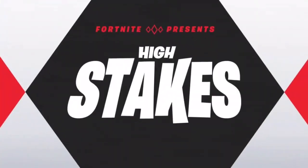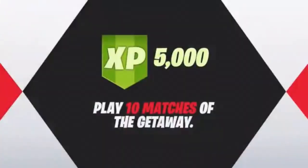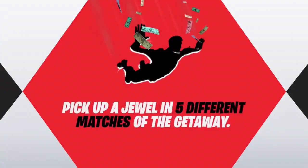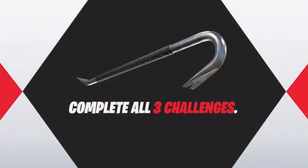This is the High Stakes DLC content they're bringing out. 5000 XP for 10 matches — 10 matches is nothing, you get 5000 quick XP. Deal 500 damage to jewel-carrying opponents — just shoot the guy carrying the jewel. Pick up a jewel in five different matches — very simple. You get all that exclusive stuff plus the sick new harvesting tool, the Crowbar. That's all I've got for you guys, hope you enjoyed the video.